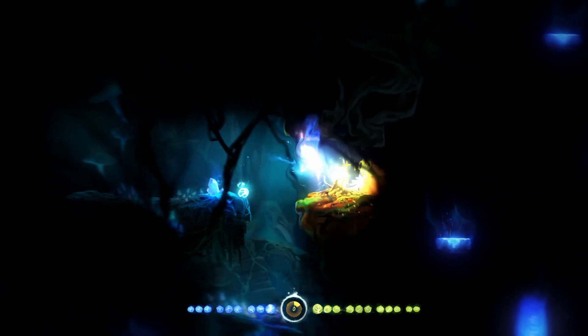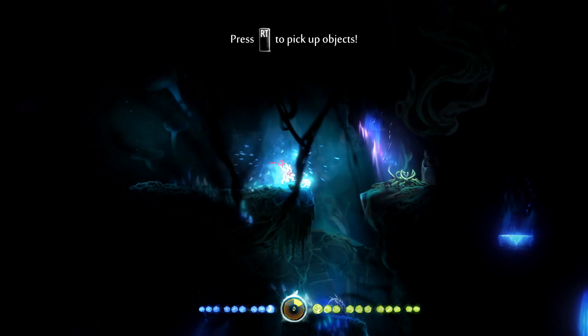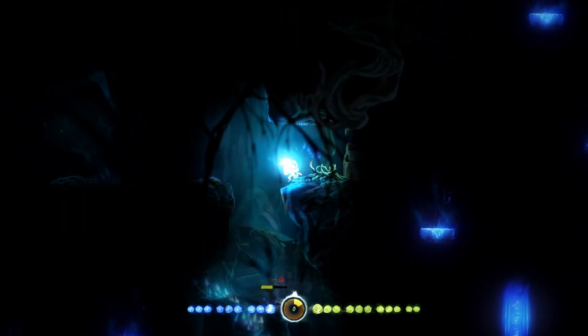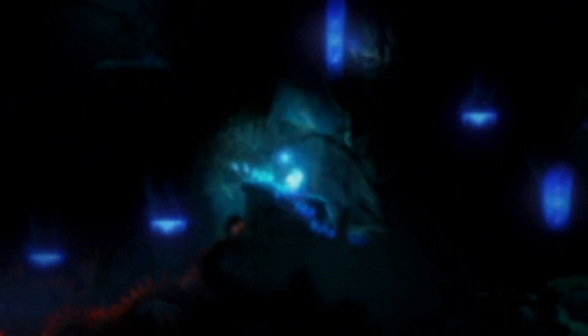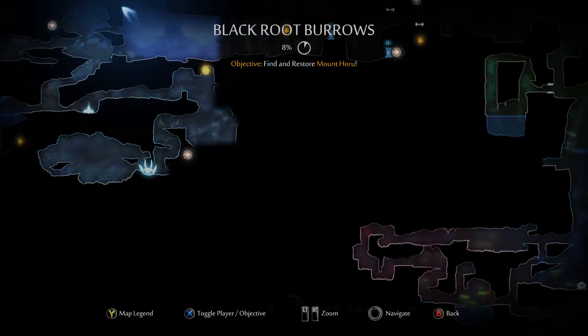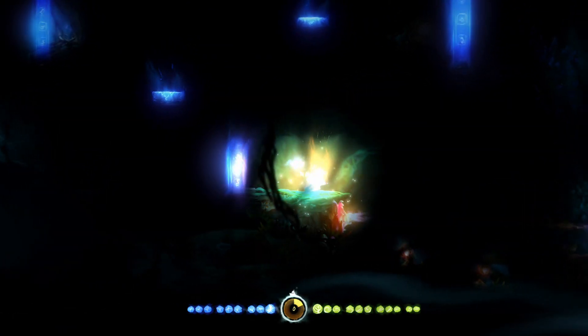Okay, we need to set this down here because we can't make that jump with the orb. At least I don't think we can. Eh, no, we could have. Alright, then we want to head to the right. We're going to be using the map a lot here because we need to know where we're going.